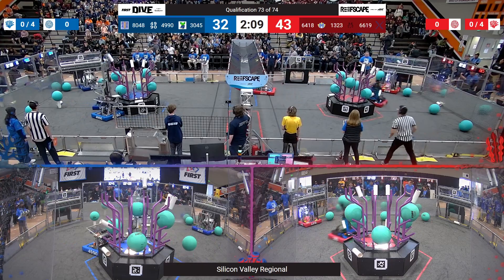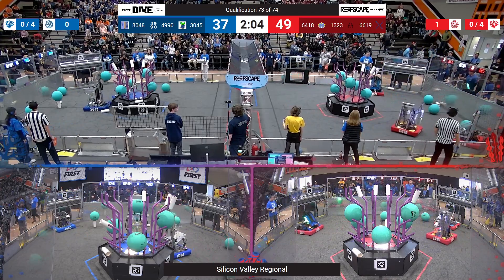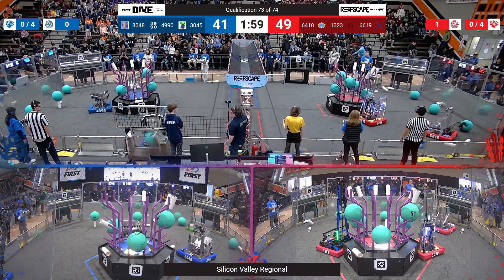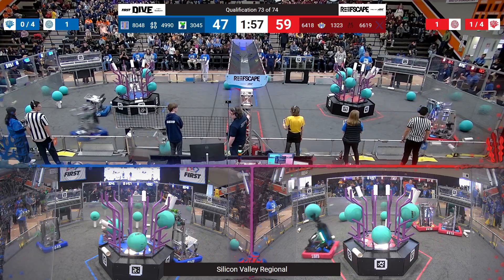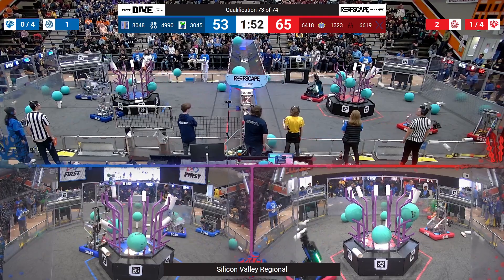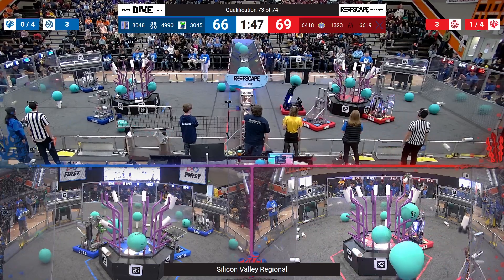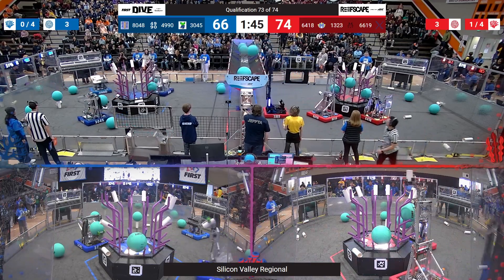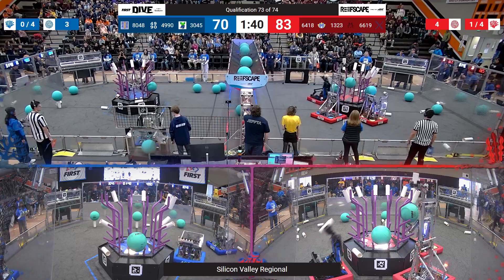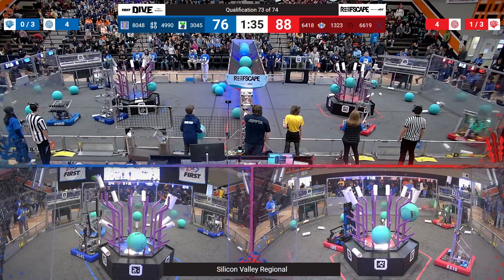Red Alliance maintaining a 43-32 lead going into the teleoperated period. These blue alliance robots, though, they can focus on scoring those points and pull ahead. True Robots depositing one Coral onto L3, lining up for a second, and they score it for the blue alliance. Meanwhile, Madtown is focusing on those Corals at L4. They've secured what seems to be their fifth or sixth Coral onto L4, and they also grab one of the Algae, shooting it into the barge. That's going to get them some more points. It is still anyone's game — the score is 88-76 in favor of red.